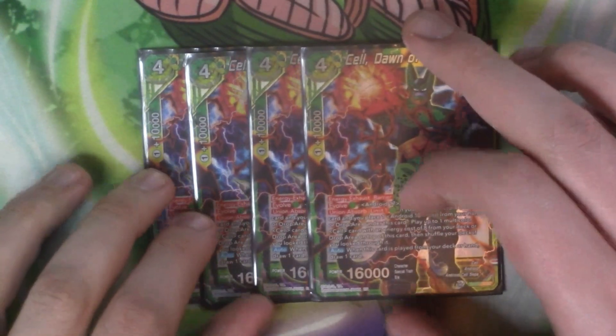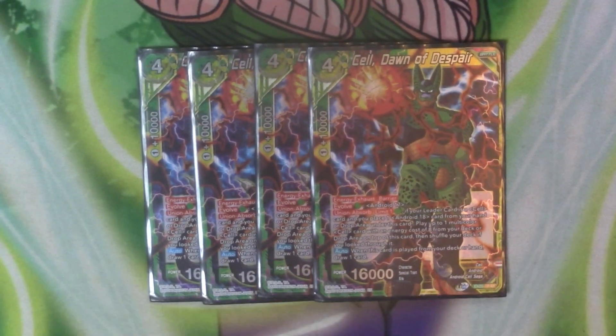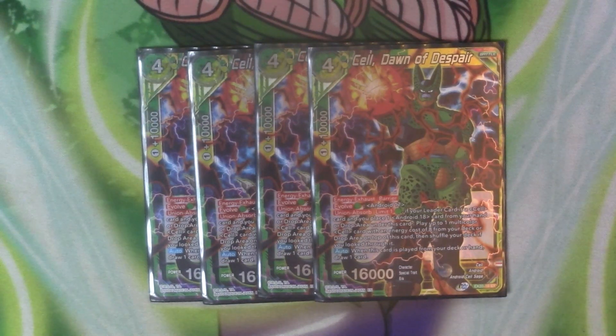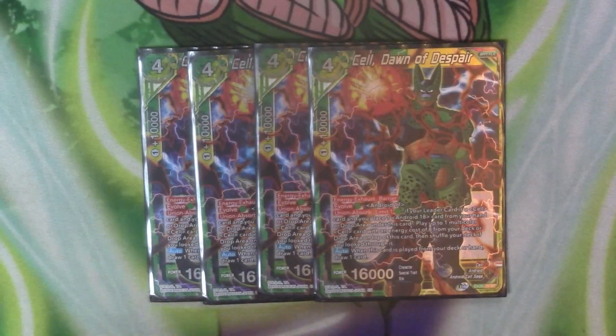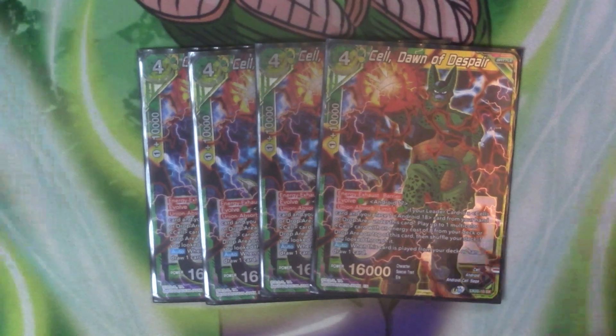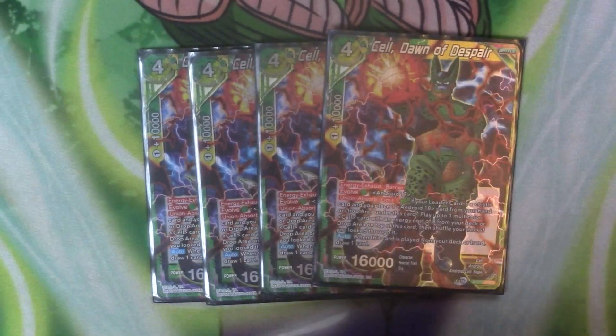So we've got our four costs for the deck. Four copies of Cell Dawn of Despair — this is what we're first going into with our Union Absorb skills. He's got Barrier, evolve by paying one green onto an Android 17 if you want to do it that way. He's also got the Union Absorb skill — limit 1, pay a green, place the 18 underneath this card and evolve into your eight cost Cell. And when it's played from deck or hand you draw a card. So if you Union Absorb into it you draw a card, and if you do him and this in the same turn you draw two cards because the Unison trigger fires.